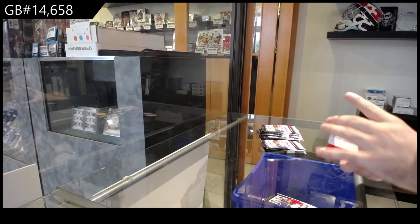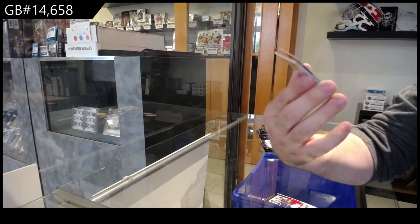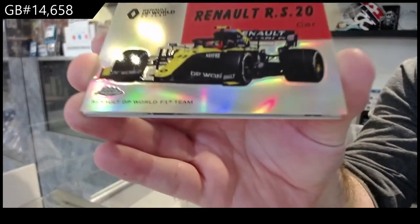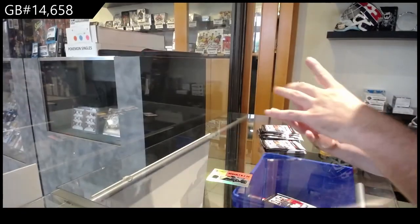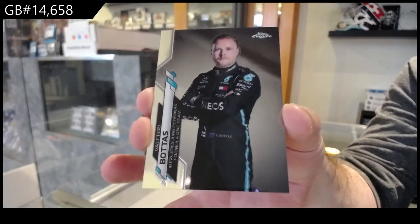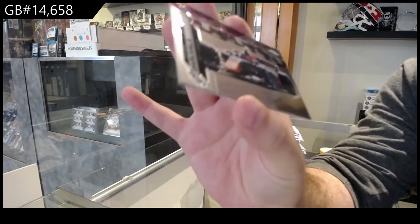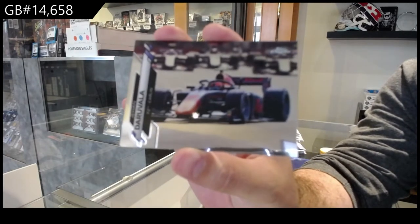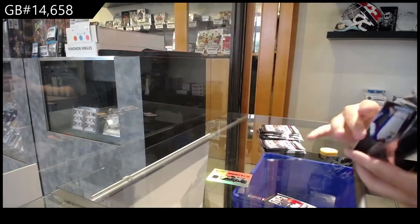I apologize if it takes a little longer folks. We've got a Renault DP World card, a Bottas base, a Daruvala base, and a Sato rookie.